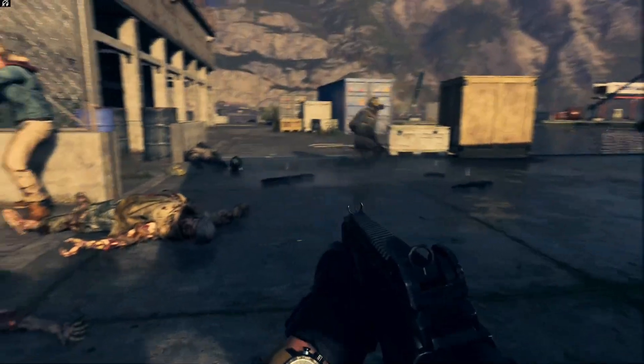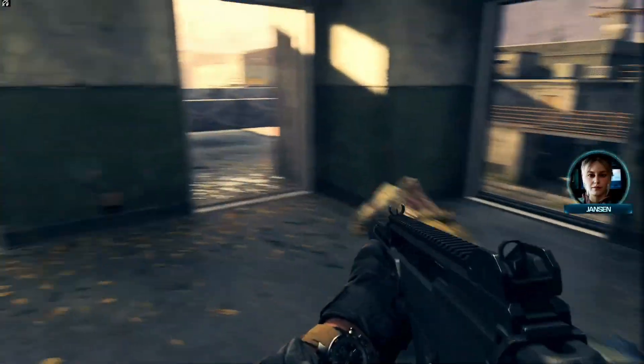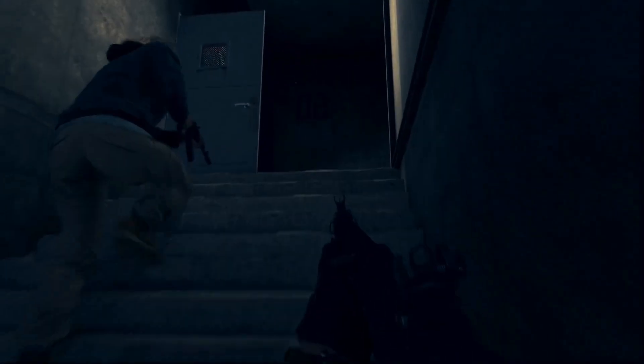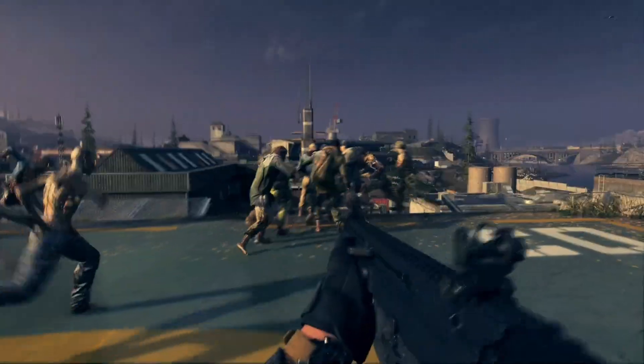We need her alive. Target down. Zakaev will unleash this hell everywhere from New York to Joburg if we can't stop it here. Clear and hold that LZ, strike team. Multiple enemies on approach. Weapons free.